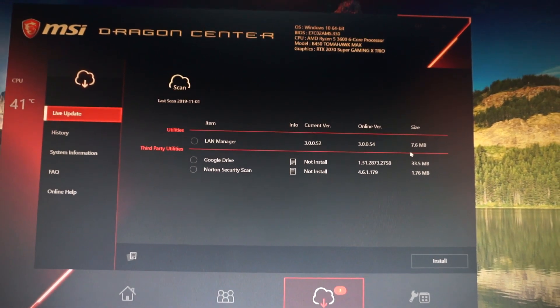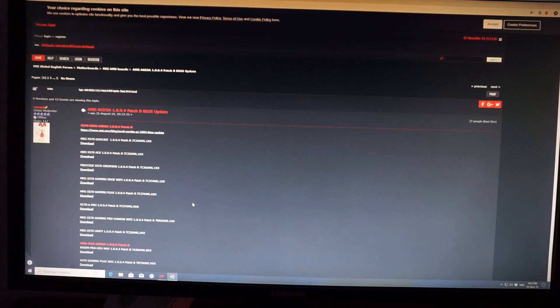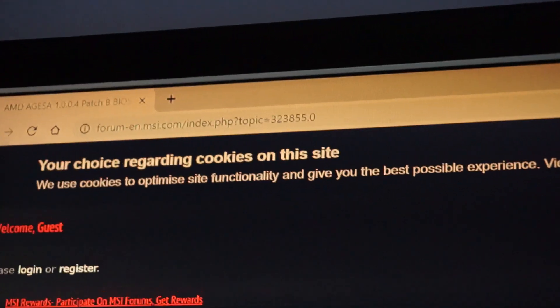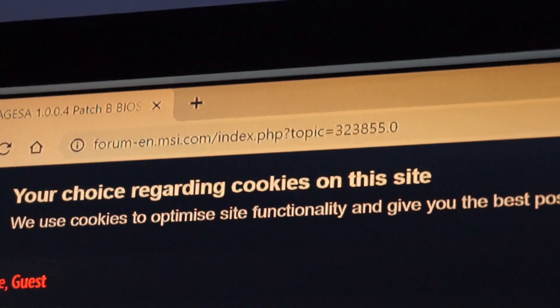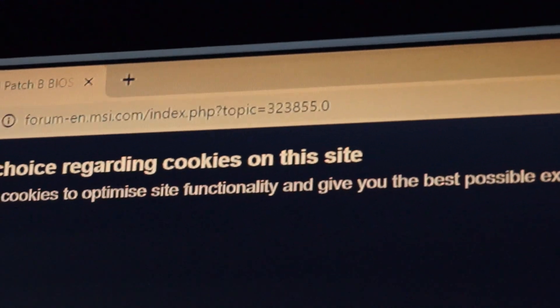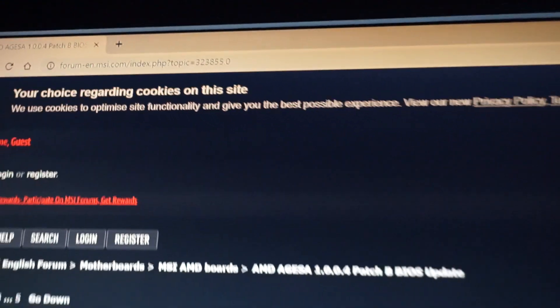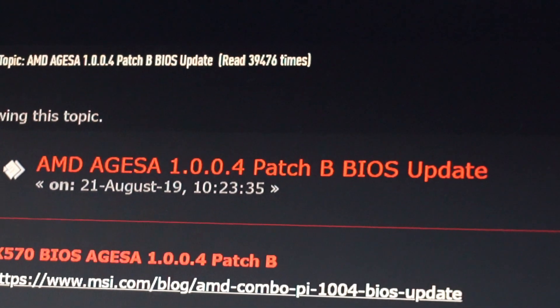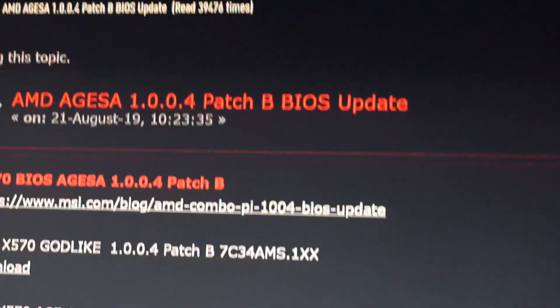In order to download the latest BIOS, we need to go to the MSI forums. I will post the exact link in the first line of the video description — it's forum-en.msi.com. Here we have the new BIOS version: AMD AGESA 1.004 Patch B, and we can see a full list of compatible motherboards.